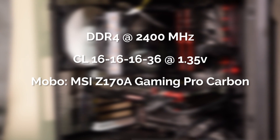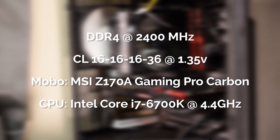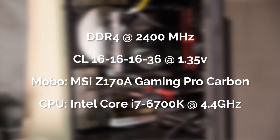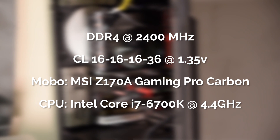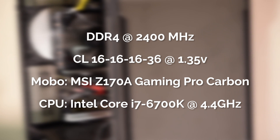To start off with my testing methodology, I decided to try different RAM configurations for each amount, meaning that for 8GB there's both a single 8GB stick as well as two 4GB sticks. All of the benchmarks were run with the same RAM speed of 2400MHz and the same CAS latency of 16-16-16-36 at 1.35V. I tested all of the RAM on an MSI Z170A Gaming Pro Carbon with an Intel Core i7-6700K processor clocked at 4.4GHz.